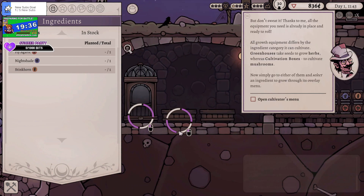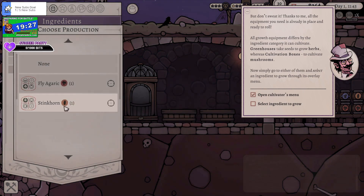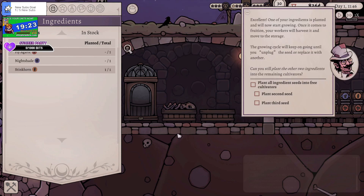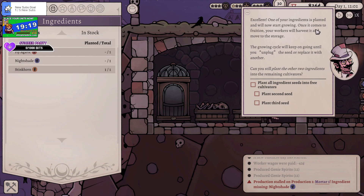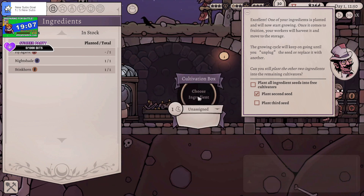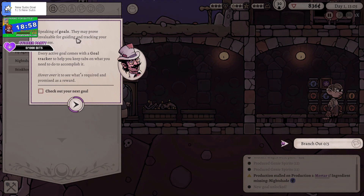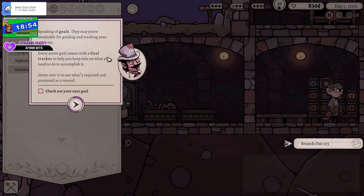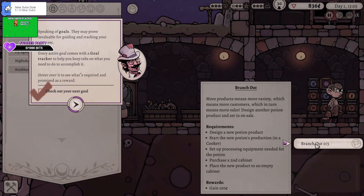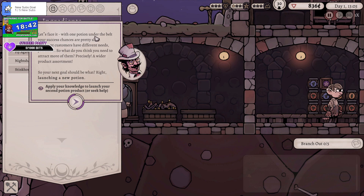We can grow our own plants. Open the cultivator menu — so you pick an ingredient. I'm gonna put stinkhorn because that's the thing we're primarily using right now. They'll get planted, they'll start growing. They'll keep growing until you unplug the seeds or replace them. We get goals which are invaluable in guiding and tracking progress — every goal comes with a goal tracker to help you keep tabs. Hover over the goal — design a new product, start the new potion in production, set up the process — and then we get a bonus for it. With one potion under the belt, basically diversify — you need to launch a new product.